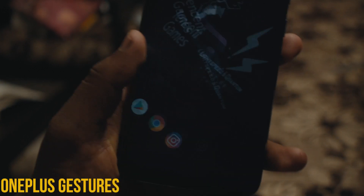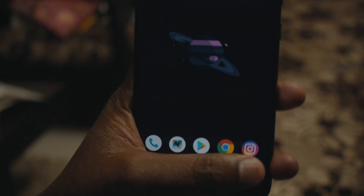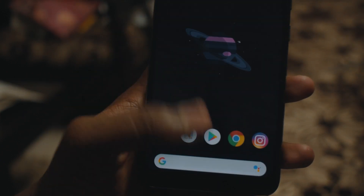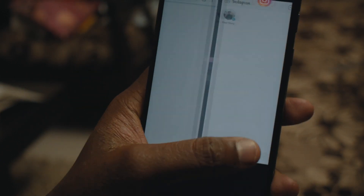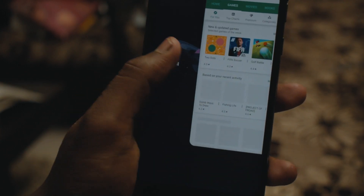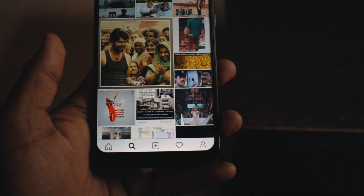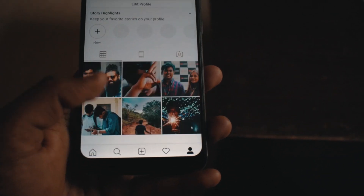The first thing which you'll notice once you boot into your device is a dark theme which is set by default — me being a big fan of it, I really enjoyed it. The Pixel launcher comes pre-installed, so you'll have the stock Android experience, and this ROM does not stop there — along with the stock Android experience you have a lot of customization features.